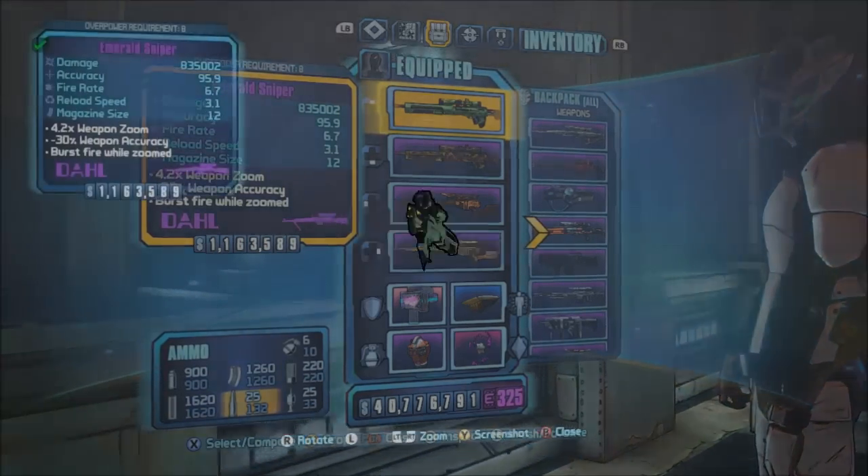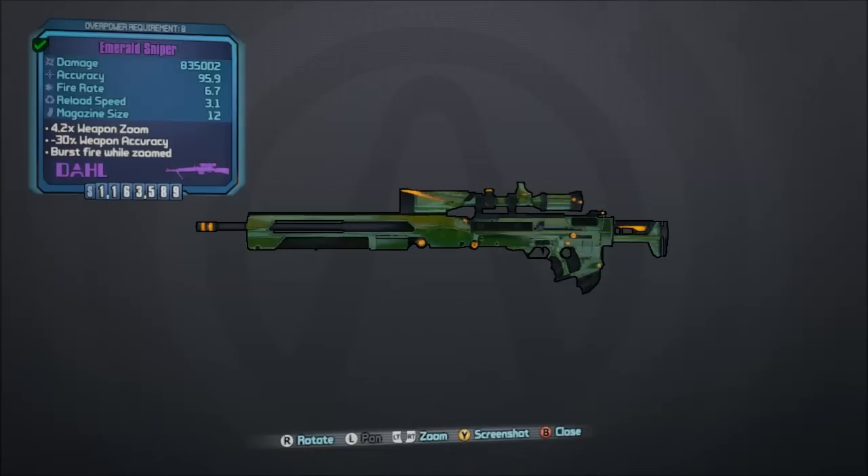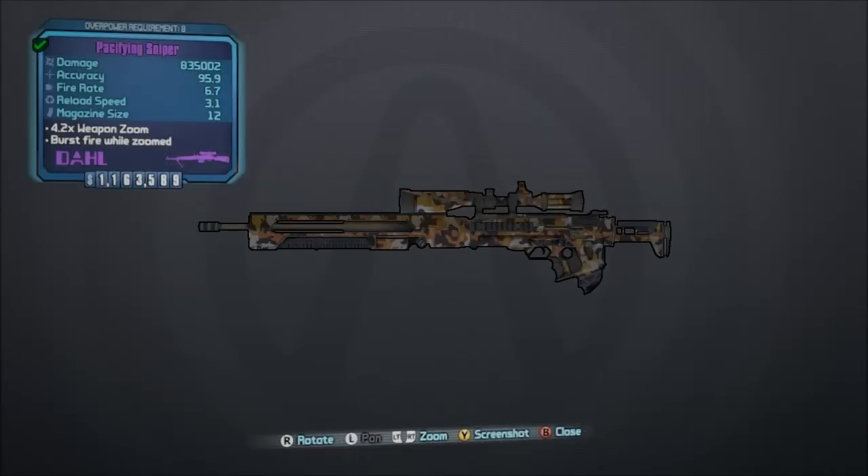Hello everyone, my name is Man of Low Moral Fiber. We're here today to talk about the difference between gemstone weapons, like this Emerald Sniper, and their regular purple weapon counterparts.